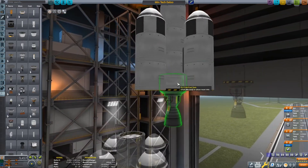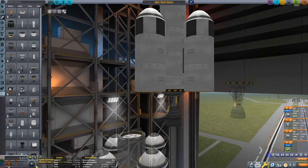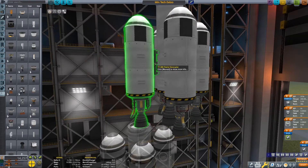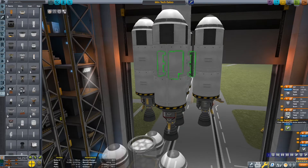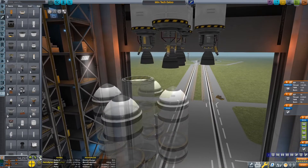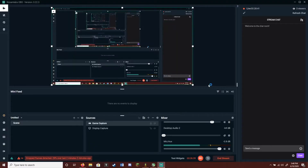Well, that's a classic Kerbal Space Program. I would honestly appreciate a simple bug fix and functionality update for little things like this in the VAB. Although I could do the math to determine the thrust-to-weight ratio myself — I just want to check.